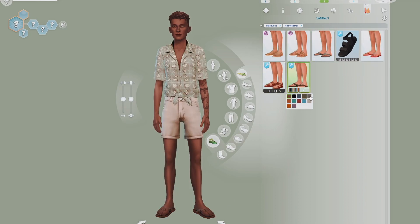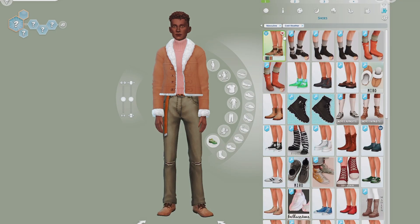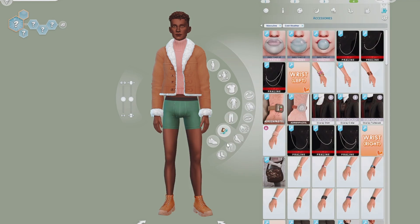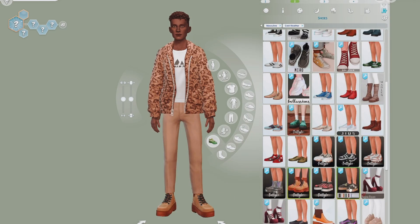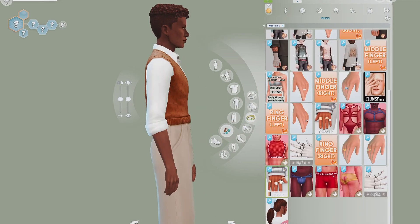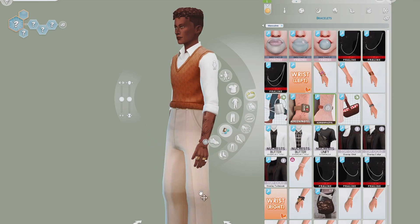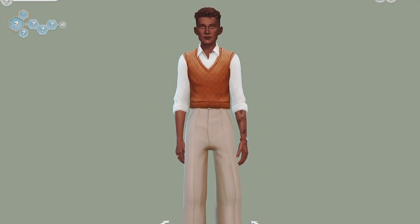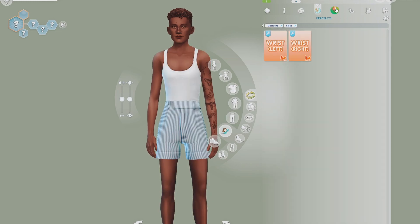For winter wear, one outfit is a cropped faux-leather or woolly jacket over a pink turtleneck with some green jeans and little boots. The other winter outfit is more of an indoor look — a white shirt with a panther-print jacket and some brown pants and the same pair of boots. I'm pretty happy with all these looks.